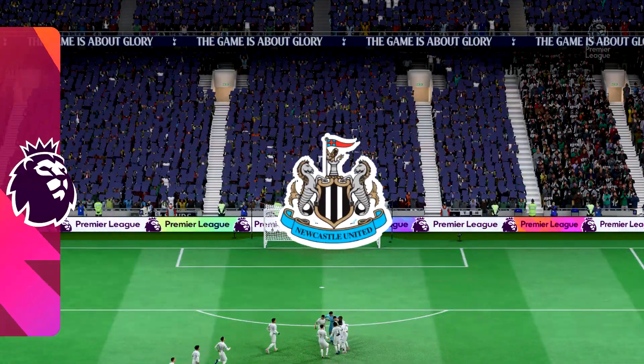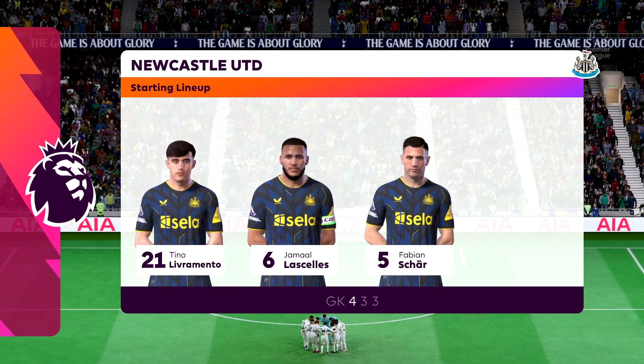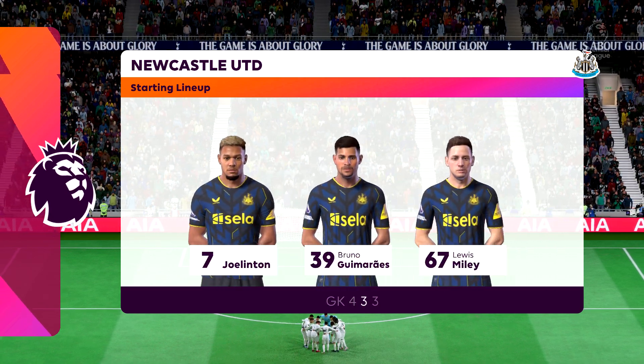Here's the Newcastle formation — it's great to see a team playing with wingers in a 4-3-3, but they've got to be effective both with their dribbling and their crosses, otherwise they'll become bit-part players.